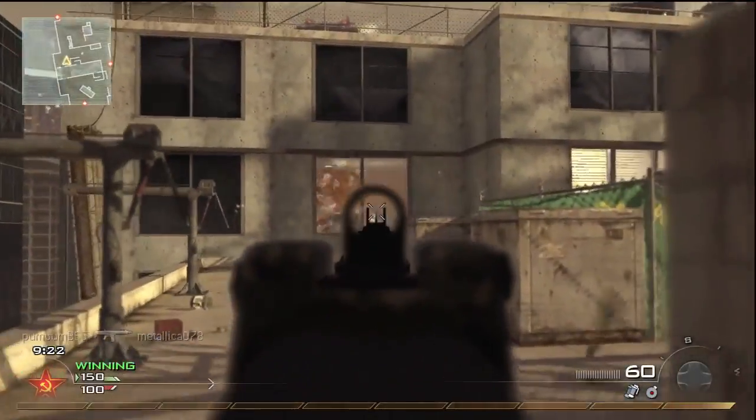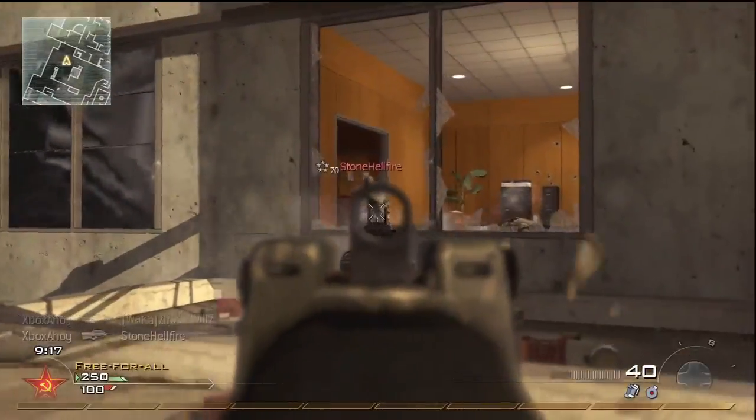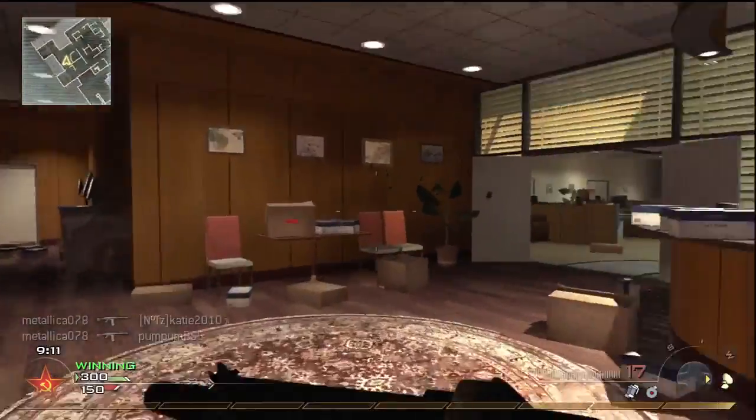You could use Akimbo for double the firepower. If you have Extended Mags available for the F2000, I'd probably favour Scavenger over Sleight of Hand to permit a more liberal use of the weapon from the hip.